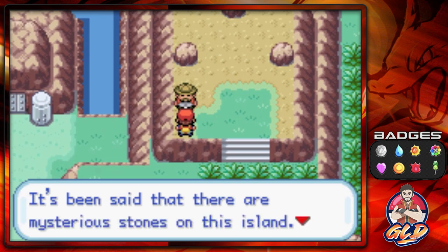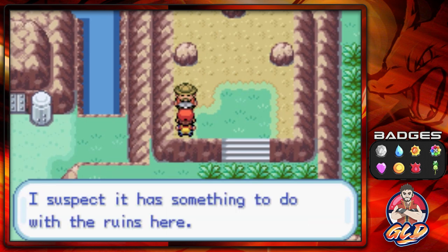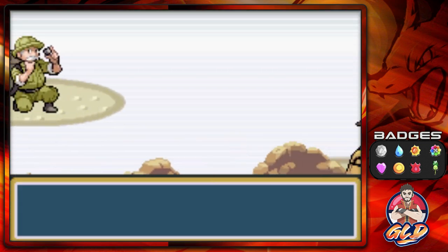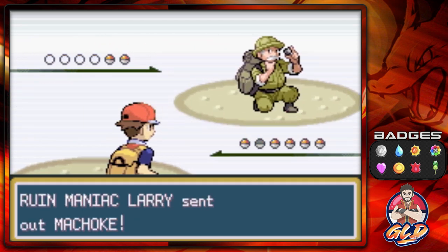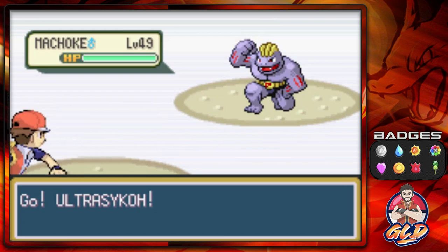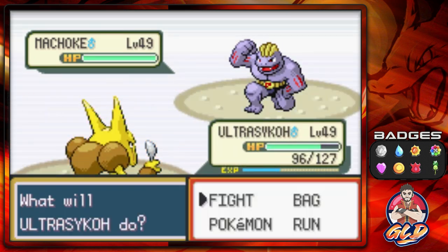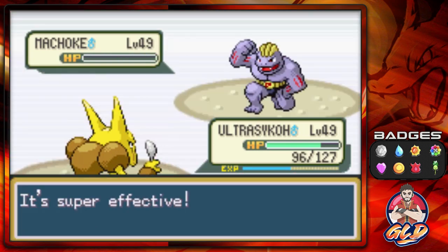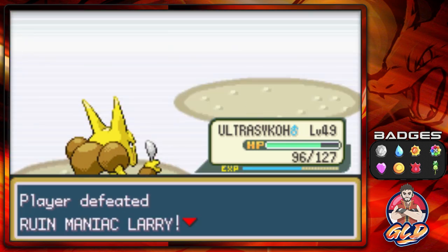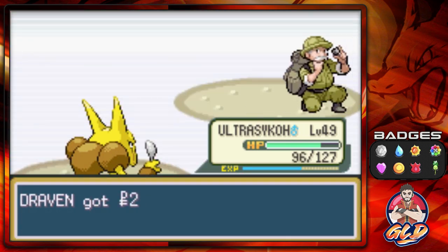Someone said there are mysterious stones on this island and suspects it has something to do with the ruins. Here we go, another Ruined Maniac named Larry — he's coming out with his Machamp. Big mistake. Ultra Psycho, go — Psychic attack, and we finish this guy out with another Psychic. Just like that, we defeated Ruined Maniac Larry.